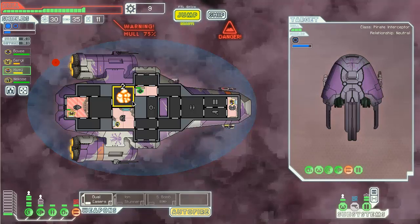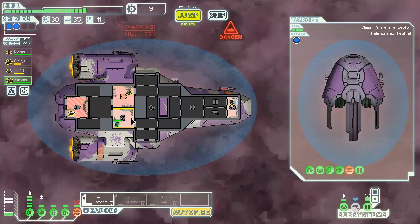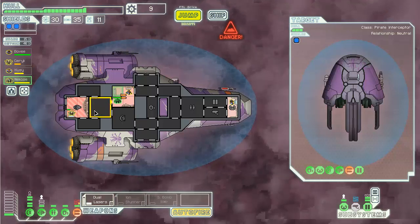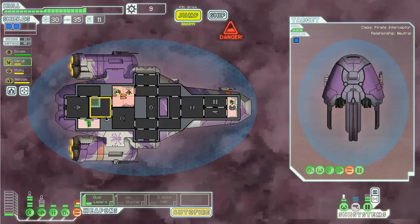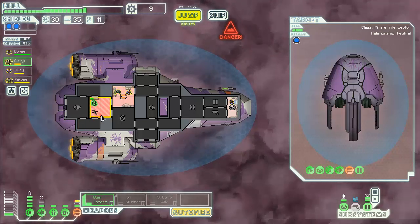Oh but there's a missile inbound. Good thing I moved his ass out of there. There's a breach - you know what, you don't need to breathe, go in there and fix it. That's the one thing these guys are really awesome for - fixing breaches.